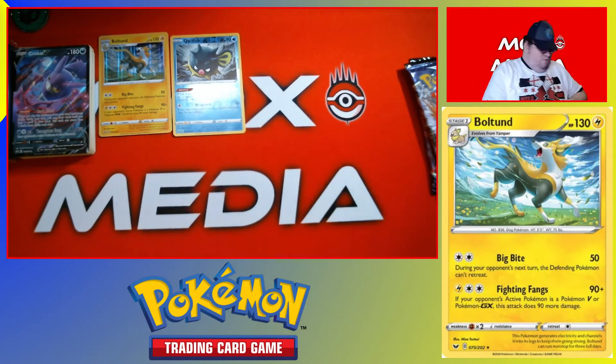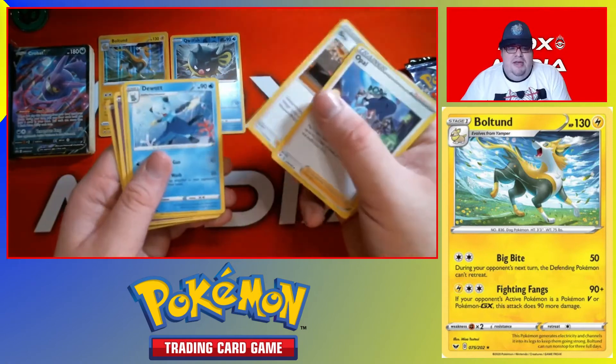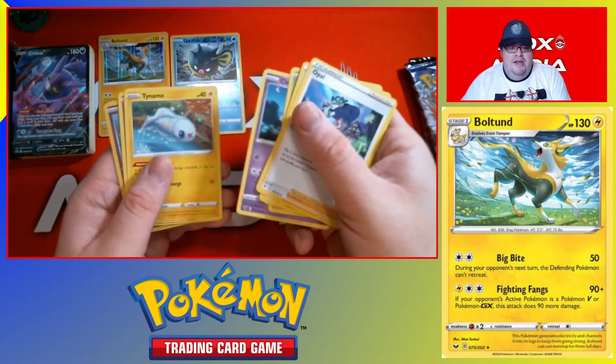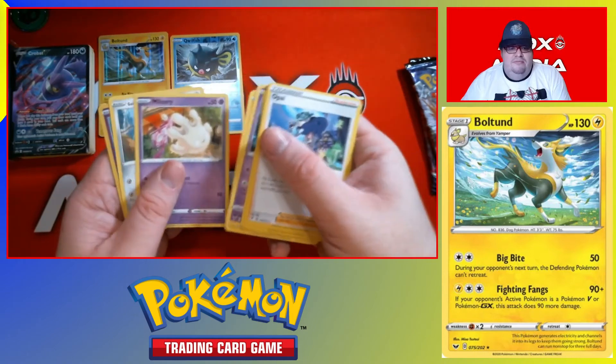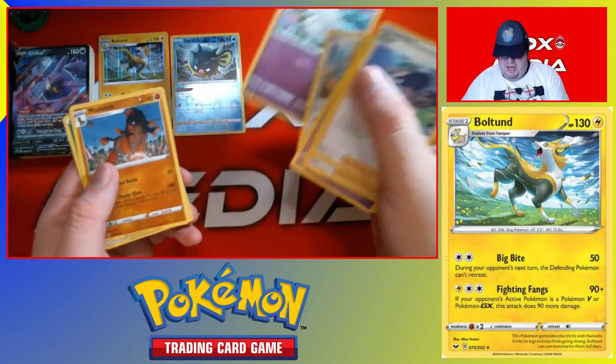One, two, three. Move it to the front so we can see. Opal. Bea. Dewott. Pineco. Clefairy. Tynamo. Miltank. Galarian Meowth. Cottony Reverse. And a Mudsdale Rare.